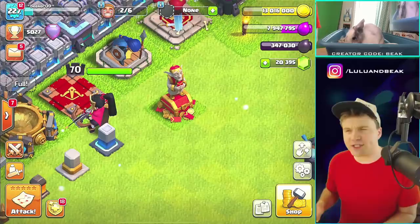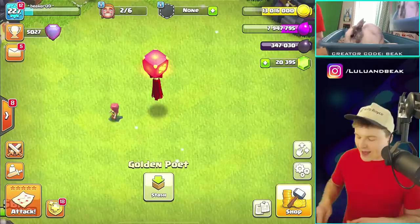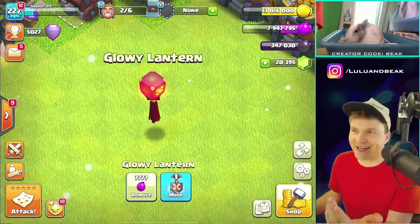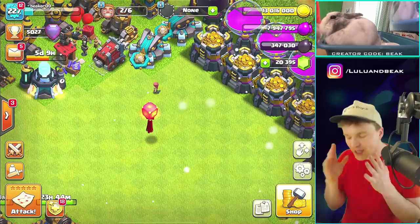Moving on — yesterday, or the day before, we had some new things coming to the game. We had this new queen skin, this new statue which is pretty cool, and one of my low-key favorite things was this new obstacle. This thing is so sick — I don't think there's ever been an obstacle that floats. They've got to do more stuff like this, more out-of-the-ordinary things. This is dope.